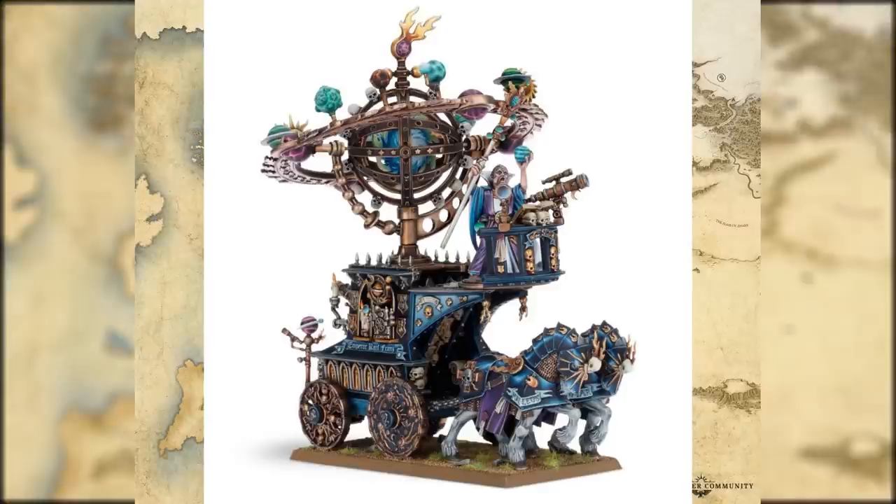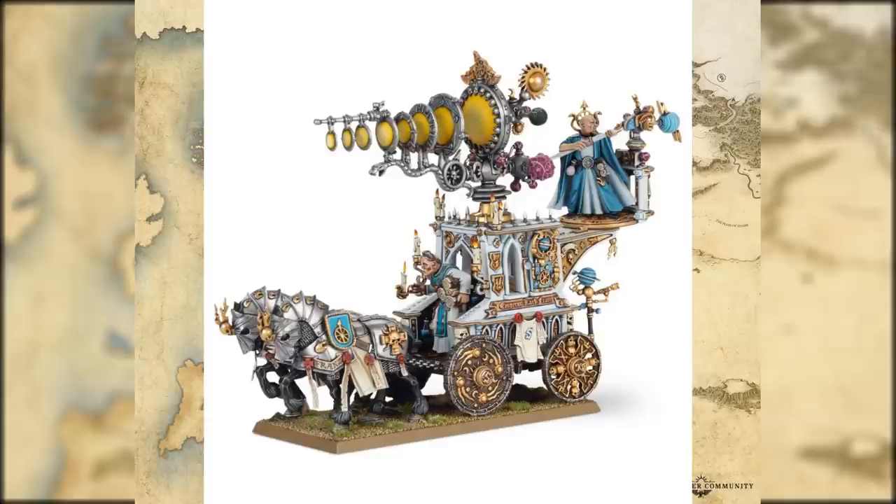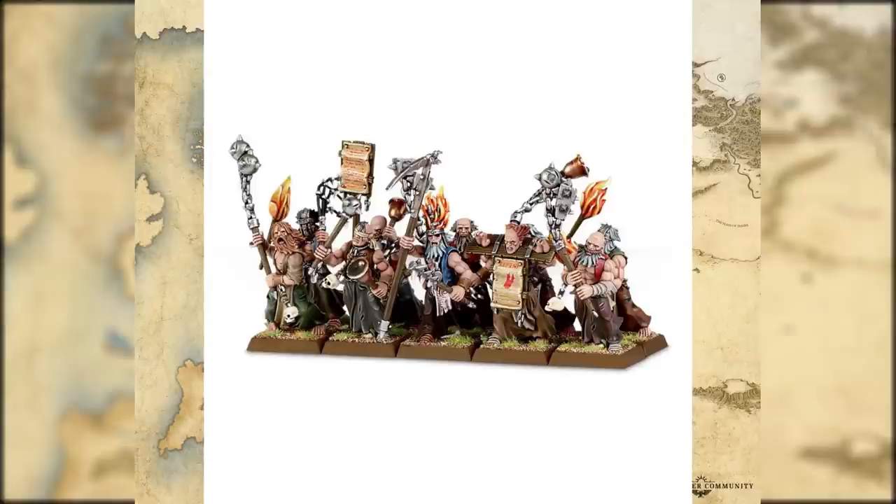The same thing can be said about the Celestial Hurricanum, which is attached to the Colleges of Magic - so we don't know if that's going to be there or not, and I really hope so because it's very pretty and has aged very well. The same once again with the Luminark of Hysh. A lot of these miniatures did get linked to something in lore, and if we're going back really far some of these things just won't exist. We've got Flagellants here which are the same thing - they look cool and have aged fairly well. It's something you're going to be using a lot if you like those Fist of Steel and Gunpowder builds.